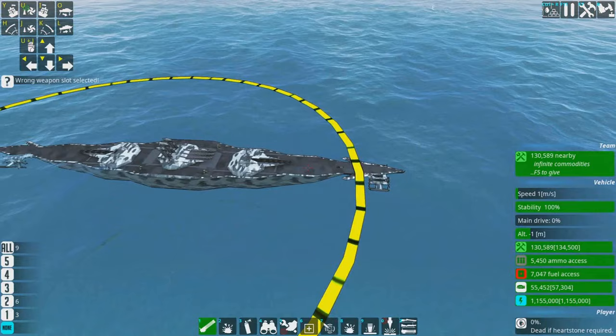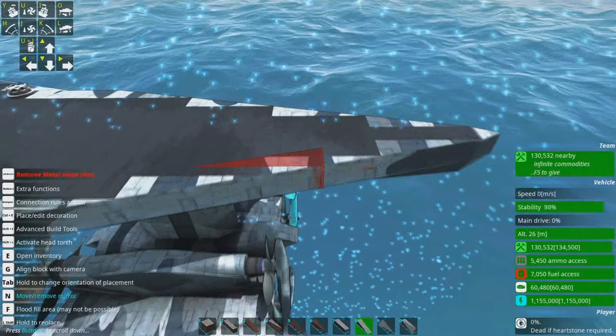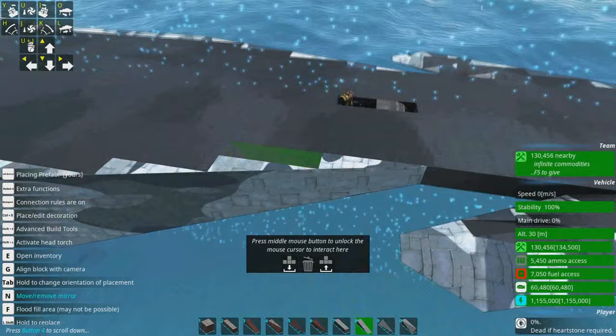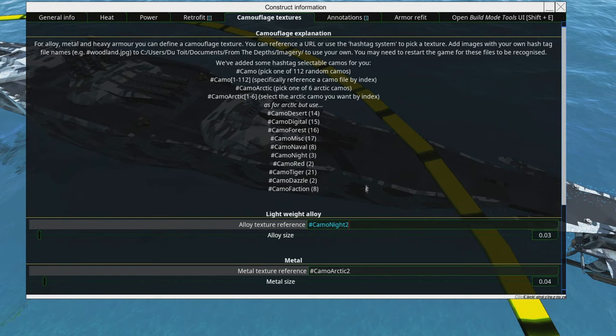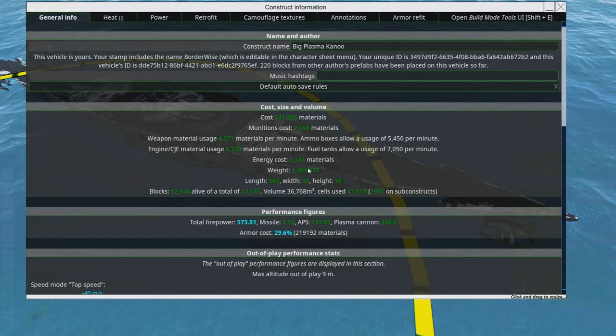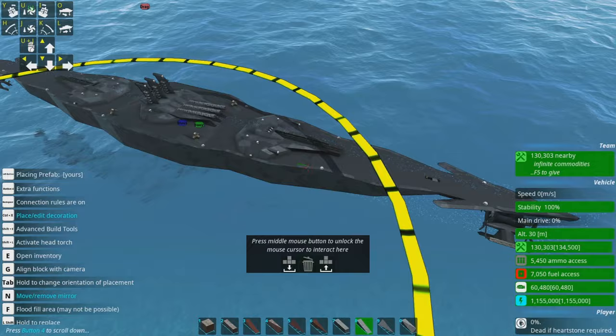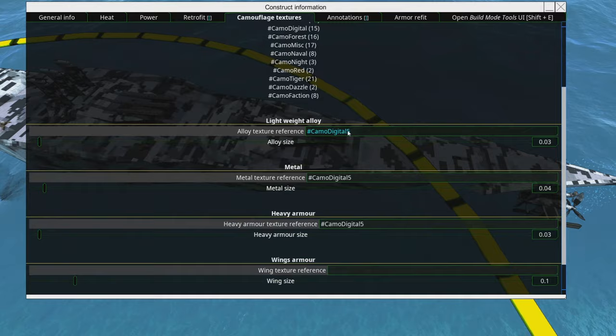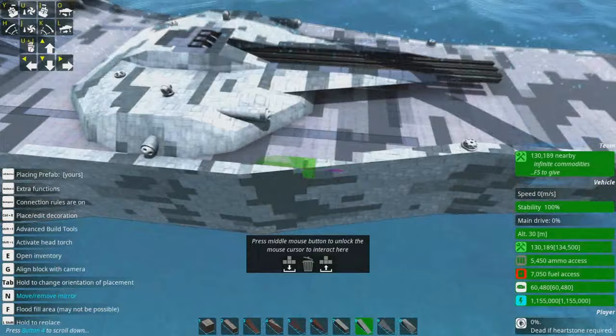I should have gone with a mixture of the arctic and night camo because that would have looked really cool. Full night camo — what do you think this is, a stealth canoe? I don't think so. The freaking interceptor mohawk on top of that turret means that everybody sees this coming and then immediately shoots off the mohawk.